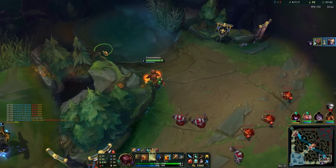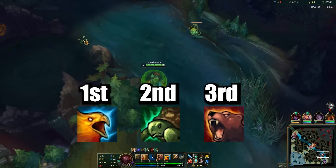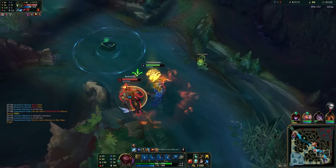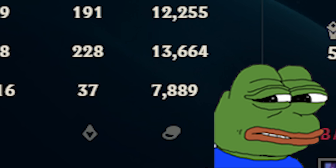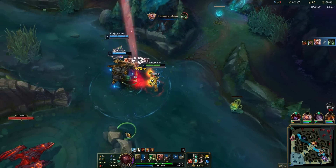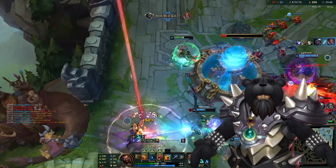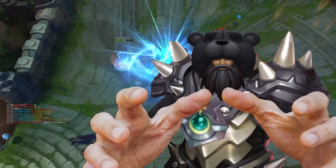As for skill points, max Phoenix first, Turtle second and Bear Stance last. Phoenix's wave clear will bring in lots of gold for items, which allows us to stack Moonstone's mythic passive harder than those piss poor supports. We max Turtle second so we get the highest possible value out of our shield and heal boosts. And that is how you play the masochistic Moonstone Shaman Udyr. Now come here — I assure you it won't hurt.